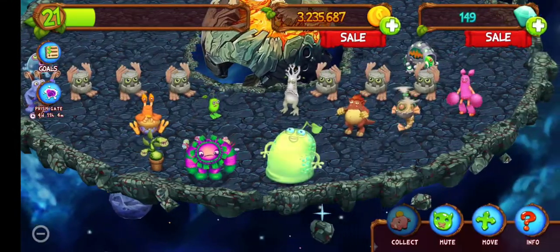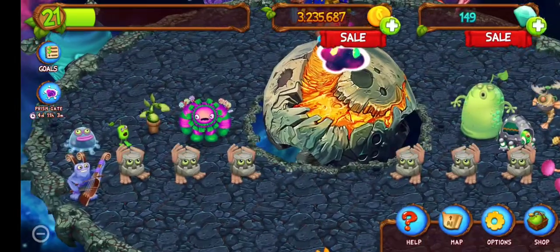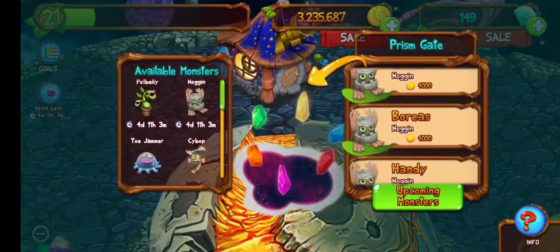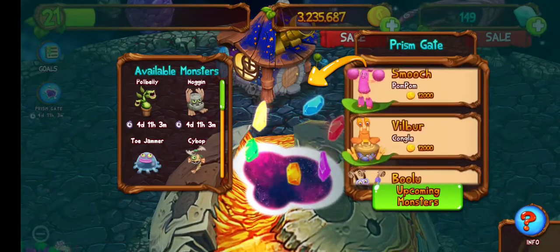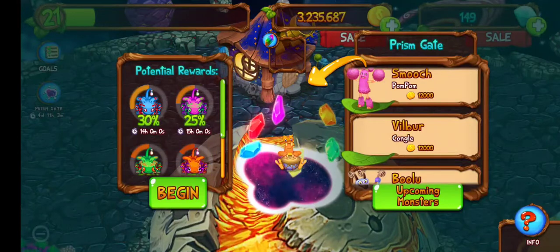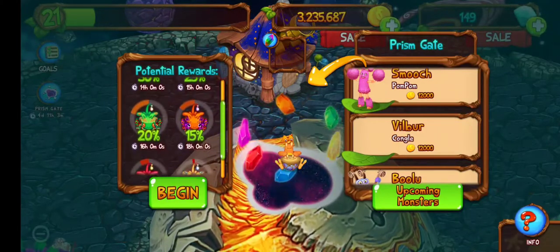We are back, and Kongal's right here. We are going to be testing what we can get with the prismatic Kongal. Blue is 14 hours, so that's not what we want to get.